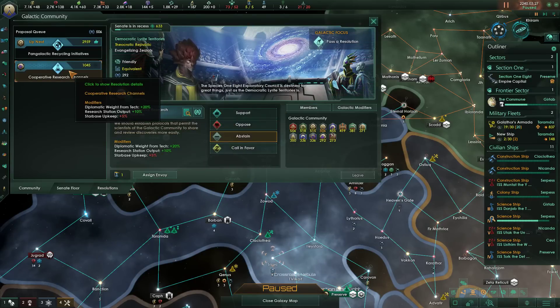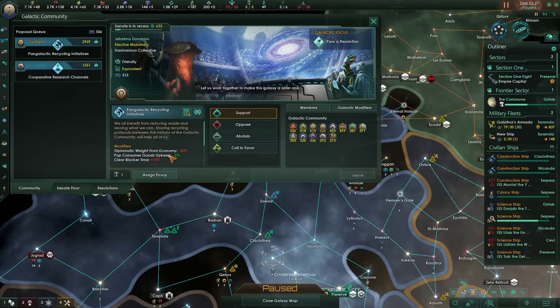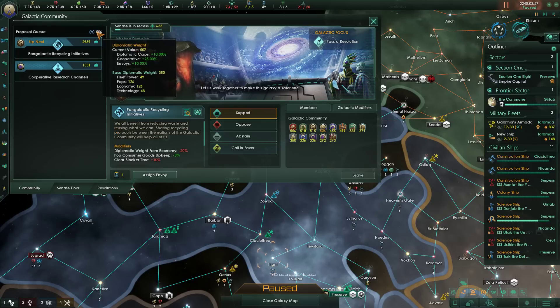Diplomatic weight from tech goes up, research station output goes up — I'm totally going to support it, sounds great to me. Diplomatic weight from economy — I guess because it hurts your economy. But I'm actually worried that maybe I shouldn't support this, because it does hurt a lot of where my weight is going to come from.